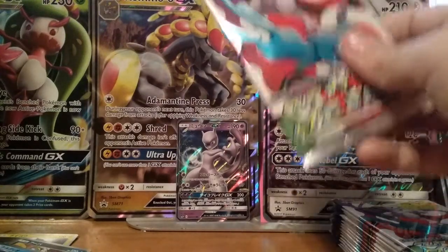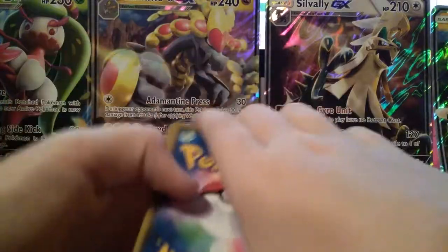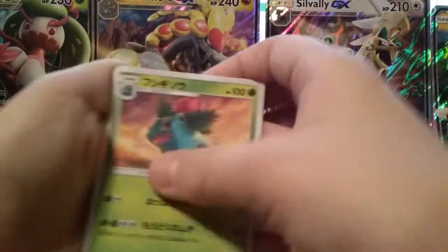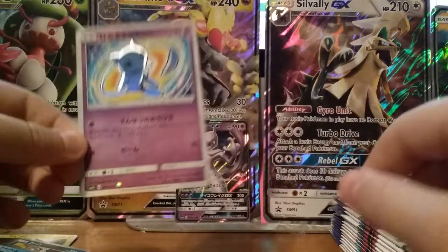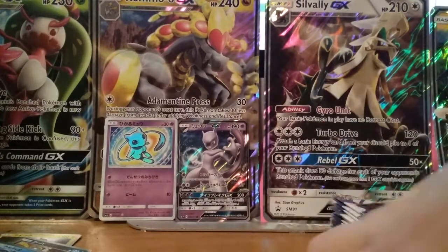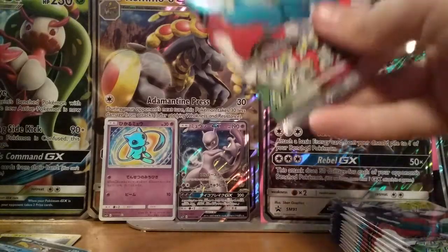I believe we're on our fifth pack. Double Colorless Energy, I think that's a Weasel, Ivysaur, Zorua, Incineroar — and ooh, this is the card I wanted: a Shining Mew! I am so happy. Oh my gosh, that is so awesome. You do not know how happy I am right now. That was the one card I really wanted, even though it's not the rarest — it was just the card I wanted so bad. I believe that's a $20 card right now in Japanese, which is amazing.